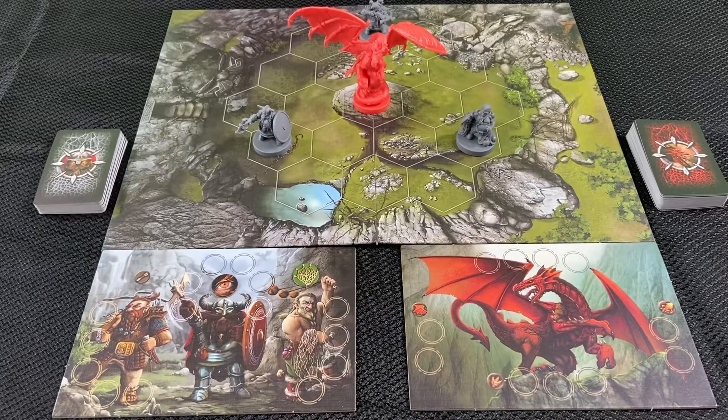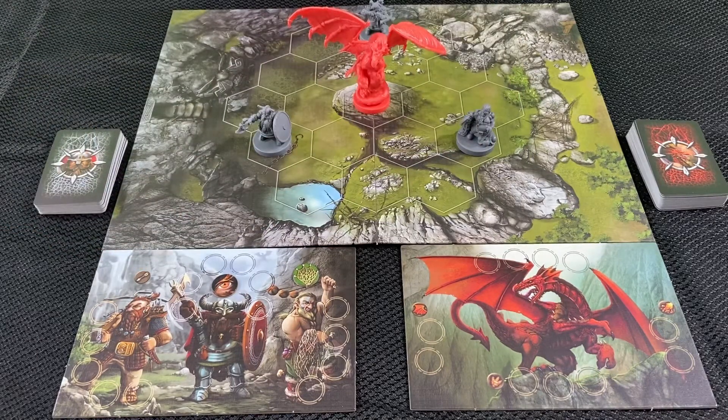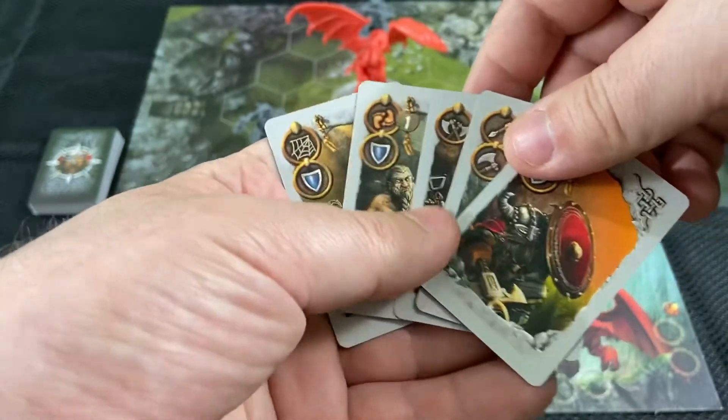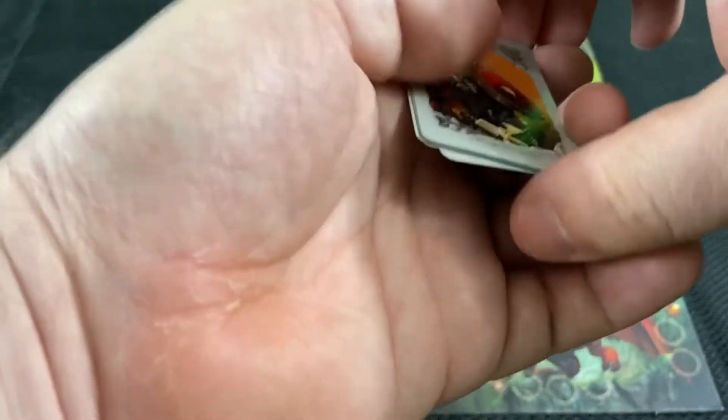The principle behind Draco is simple. It's an asymmetric two-player game where you're playing as either the dragon or a set of three dwarves. On your turn you can perform two actions, and you have to choose from the following: either you draw two cards from your deck to add to your hand, or you play one of your action cards that you have in your hand to perform any of the actions available on the cards.